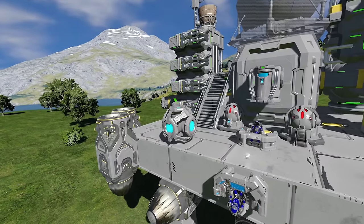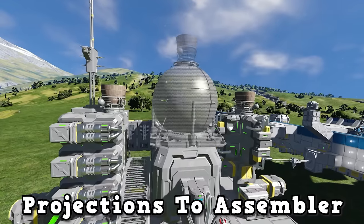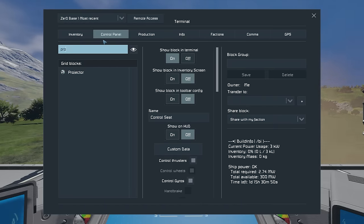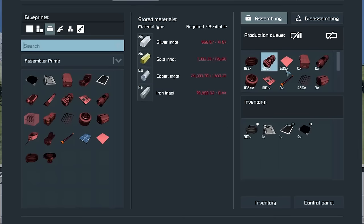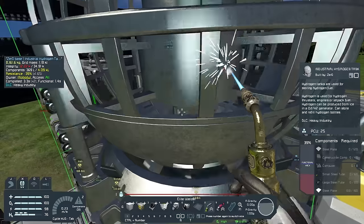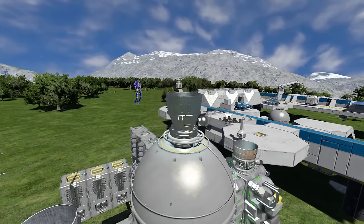Another mod to go alongside this is Projector to Assembler. As you can see, I've got this projection of the base — we removed the hydrogen tank earlier. If I go to the terminal for the projector and scroll down, there's a button that says Send to Assembler and Send Missing Items. If I press Send Missing Items, this queues up the hydrogen tank components and hydrogen thruster components — all the components required to build all the blocks that are missing on this grid. Once I have the resources I can weld up the blocks, or maybe the AI friends I built earlier could do it for me.